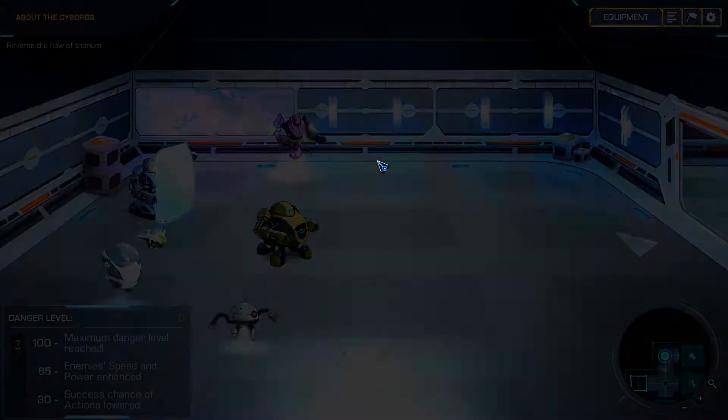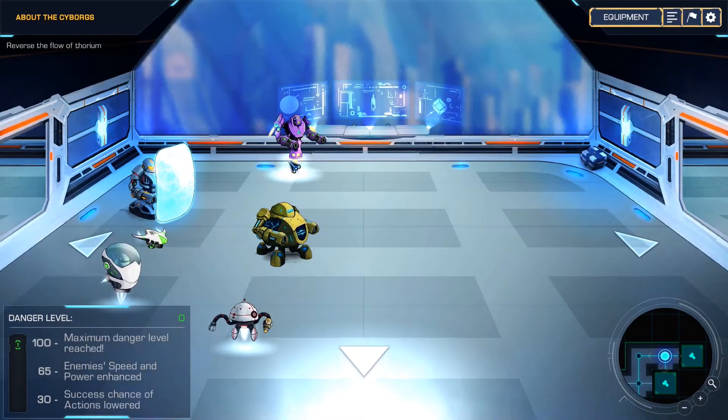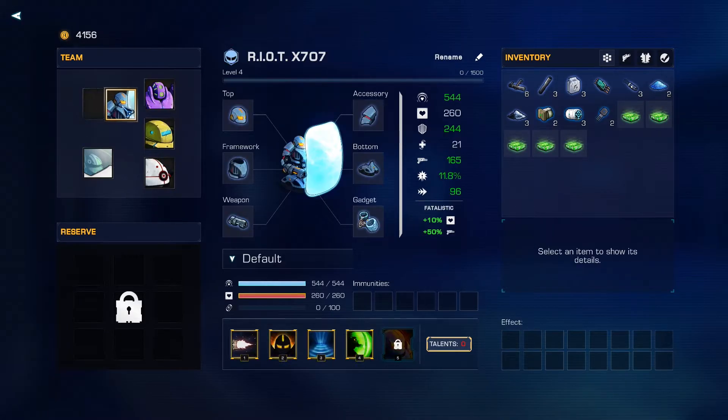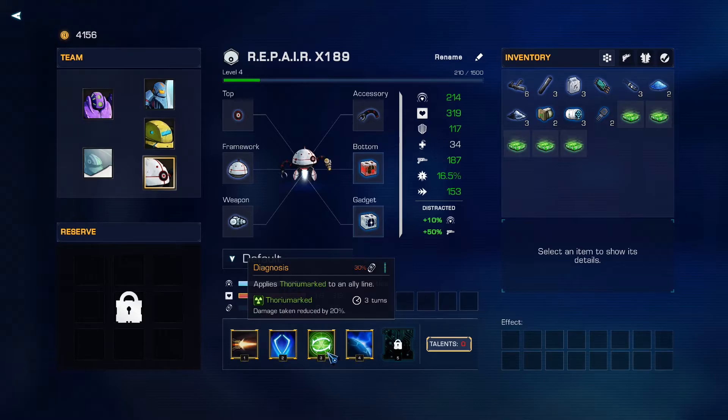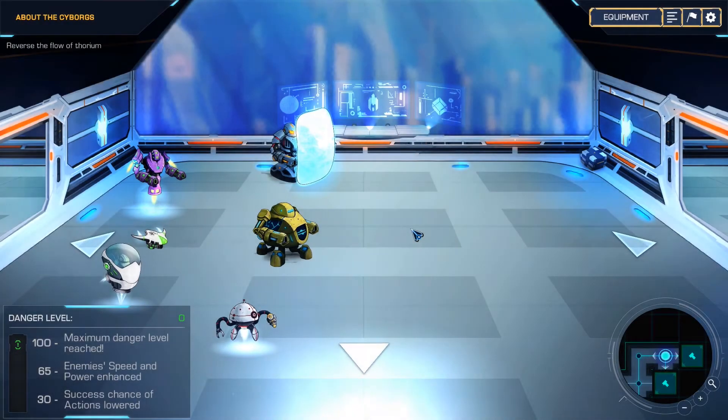We need to shut down the power. Let's go up. I should change my line formation — this riot bot should be in the front so he gets bonuses from the repair bot's damage reduction, and we can stack it with his own damage reduction bonus. That feels like a no-brainer.